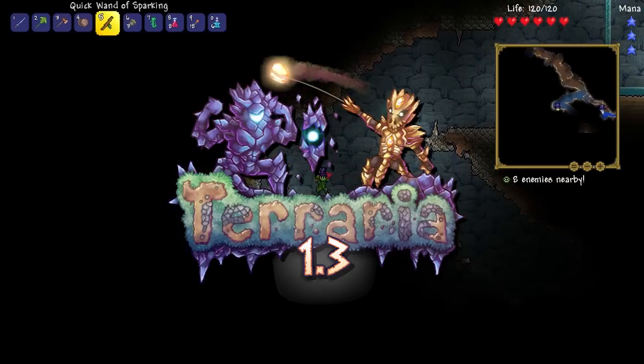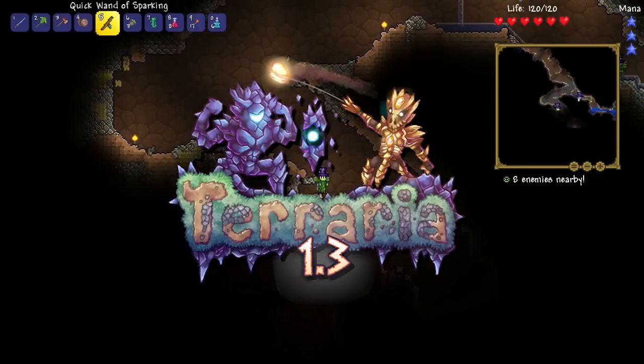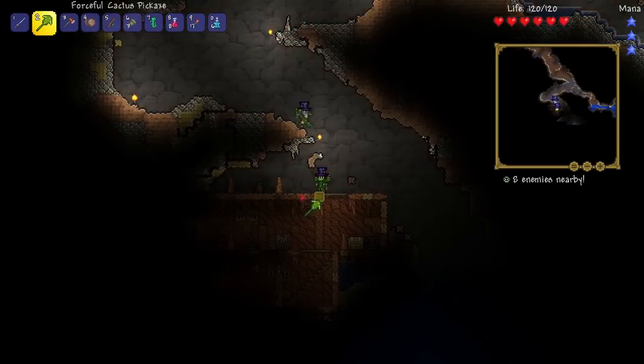Looks like we got some sand over here a little bit. Let's sit with this ice or something. We got another hideout over here. Another chest, check it out. I've never seen anyone that looked like this. What is this block?